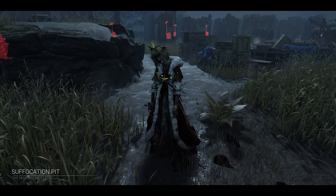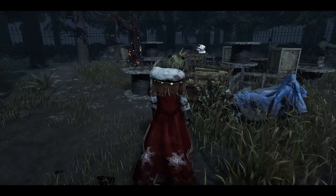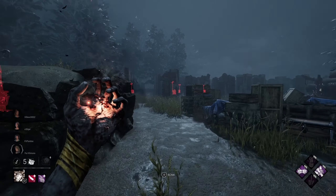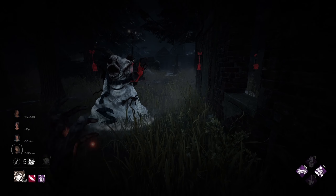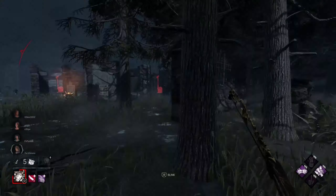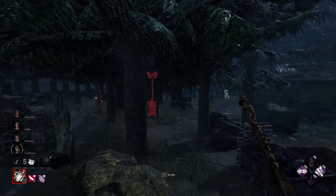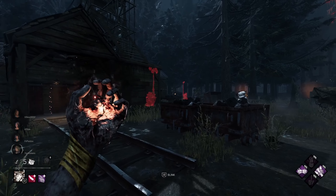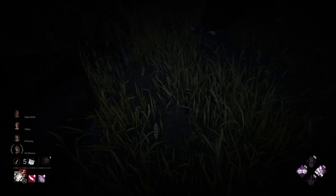Suffocation Pit — not bad guys, not bad. What a really good map for the nurse — it's actually been a while since I've had this one so I'm going to take it, and I can capitalize on my free blinks here. Look at this shit — I'm already at like the other side of the map practically. I'm loving this build man, I'm loving the blinks. I've not been a big fan of running Discordance on nurse in the past, but now I just can't seem to take it off. Discordance is just so huge.